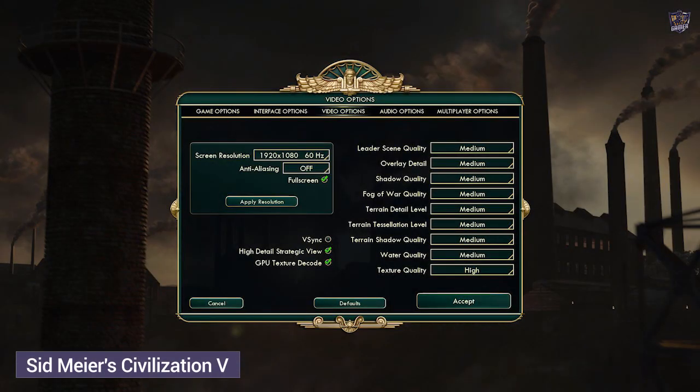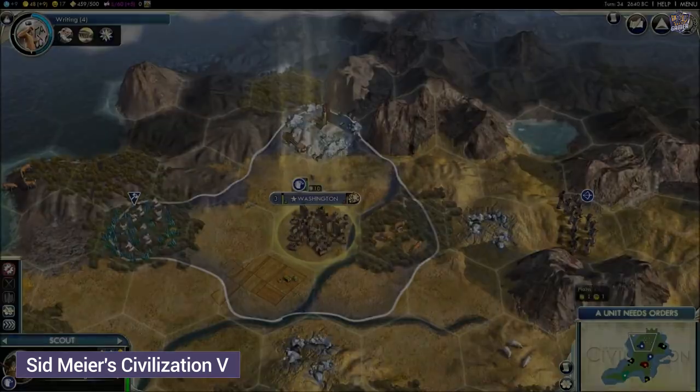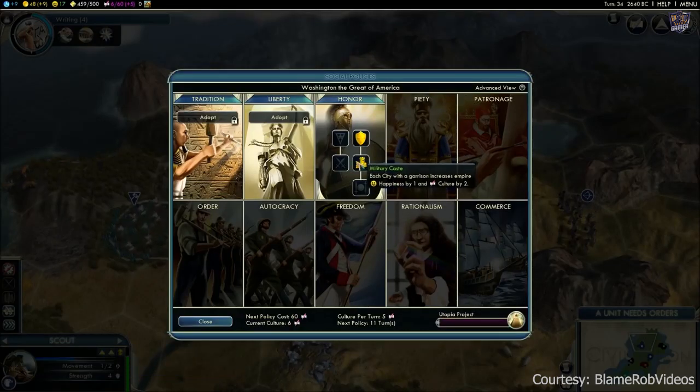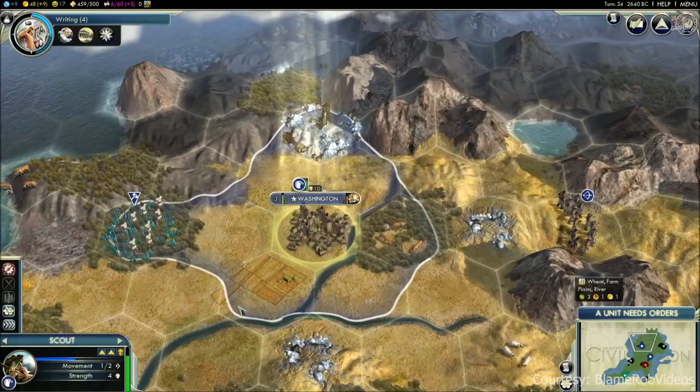Sid Meier's Civilization 5. Become ruler of the world by establishing and leading a civilization from the dawn of man into the space age. Wage war, conduct diplomacy, discover new technologies, and go head-to-head with some of history's greatest leaders.